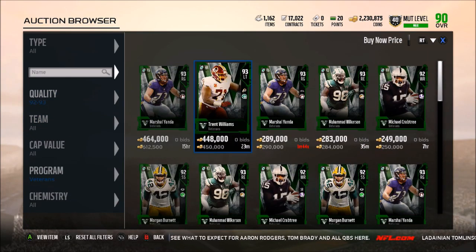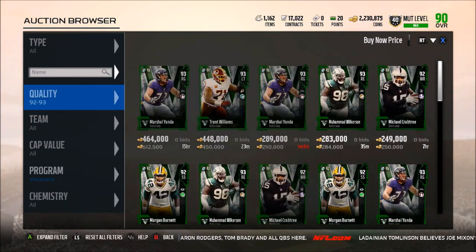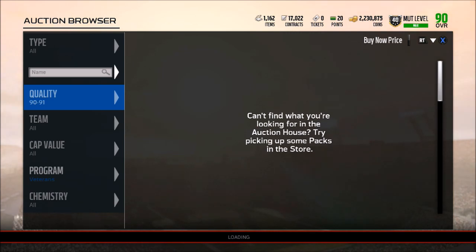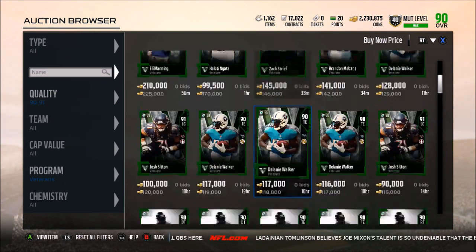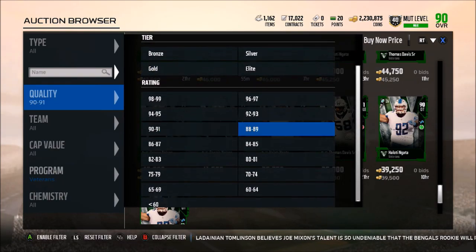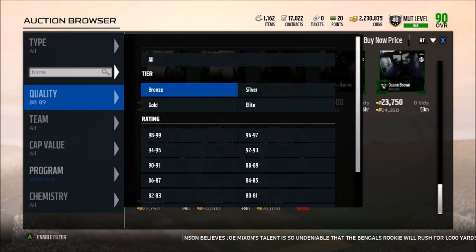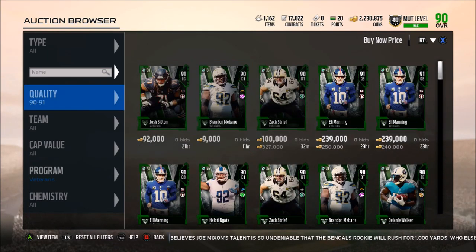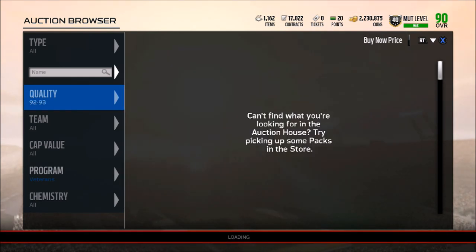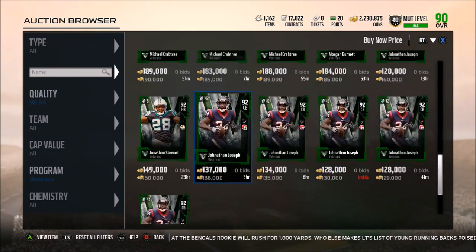Let's refresh one more time and see if we can find Chris Harris — I don't think he's going to be up just yet, maybe he's a higher overall like 94. Going back to look at 99 new ones to see if there's anybody else I may have missed. There is also a Chris Harris Jr. which I can't seem to find in the auction house — he probably has 91 zone coverage, though I haven't seen the stats on the card just yet.